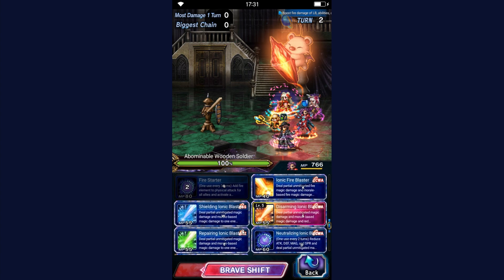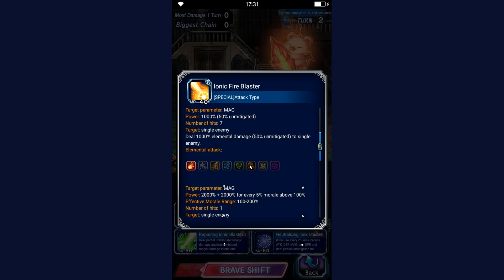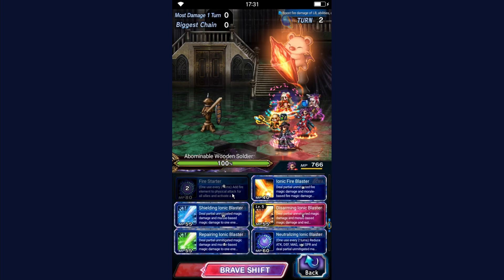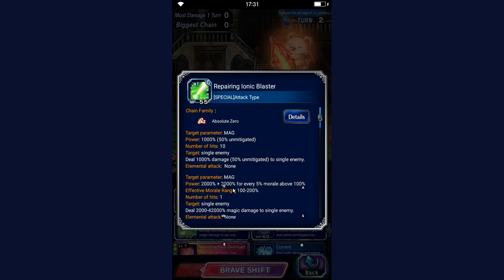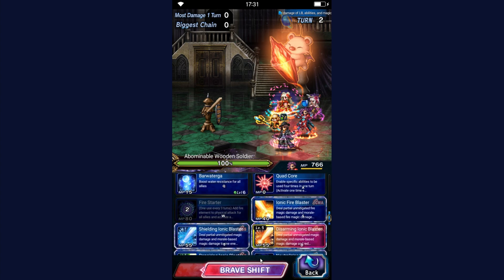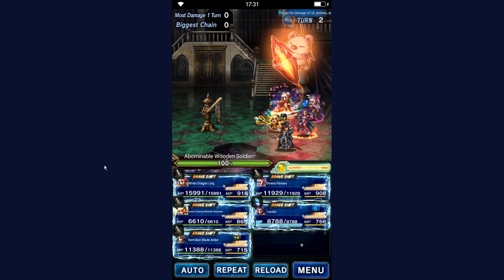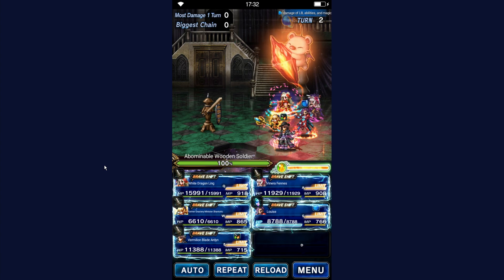In Brave Shift she also has Ionic Fire Blaster which deals damage and fills the LB gauge for all party members — 5 to 10 crystals, which I like a lot. She has Shielding for a 5K barrier to herself, and Repairing for MP and HP regeneration. Her kit is really focused on Clash of Worlds — it's obvious she was released alongside it, and she shines less in Dark Visions.